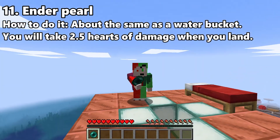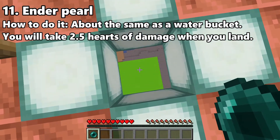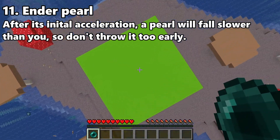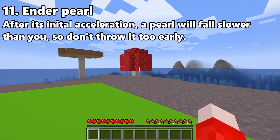Enderpearls are a really fun way to get around and travel, but they can also turn a major fall into a minor one. Beware — don't do this on low health because the damage that the enderpearl will do will probably be bad. It's not that much more difficult than landing on water or scaffolding or anything like that.